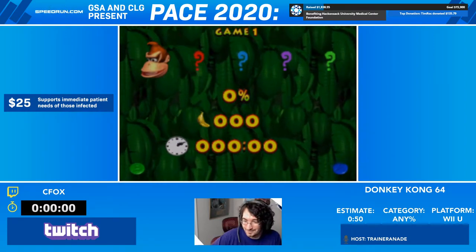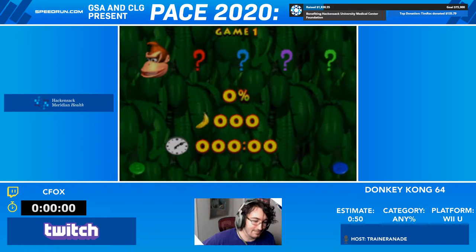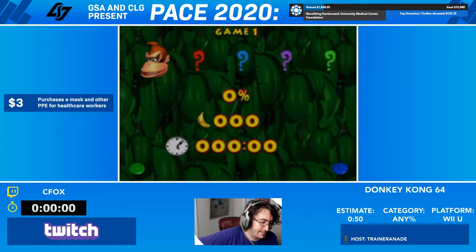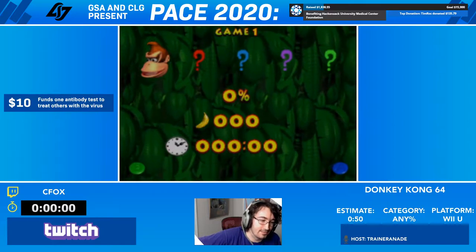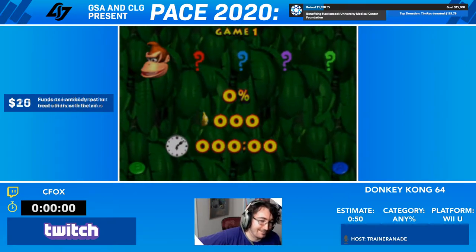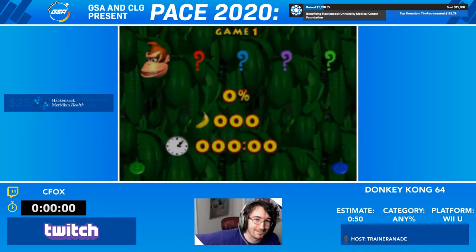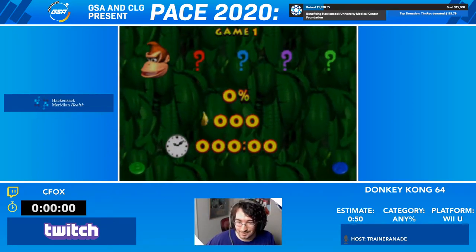Set up my save. Alright, here we go. So the goal of this category — 90% — is just beating the game as fast as possible. We only need keys 3 and 8 to beat the game. Key 8 is required because it's the last key in the game. Key 3 is checked because when you turn in key 2, it unlocks Factory and Galleon, but when you turn in key 3, it actually doesn't unlock or do anything. So they had to put in a check to make sure that you got key 3. We'll be getting only keys 3 and 8, then beating K. Rool. Got the timer going, we should be good to go. Starting in 3, 2, 1.